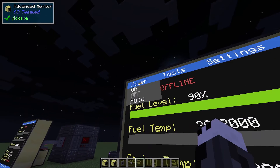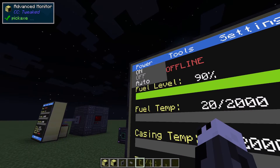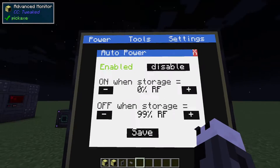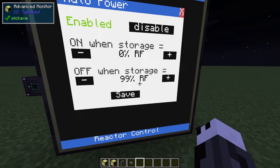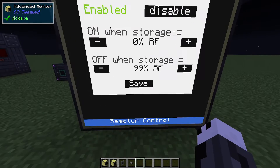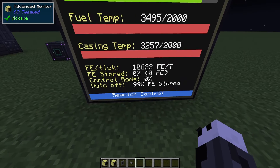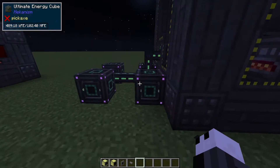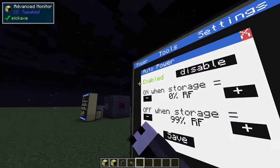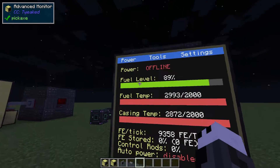You can also turn your reactor on or off manually, or you can choose to do auto power. If you enable this, you can set an on-threshold storage percentage and off-threshold storage percentage. I'll just leave it to default here. Since it's at 0% FE stored, it has started the reactor and you can see these will start filling. I can also turn that back off and turn the reactor off manually, but I'm going to turn it back on because there are more things to show you.